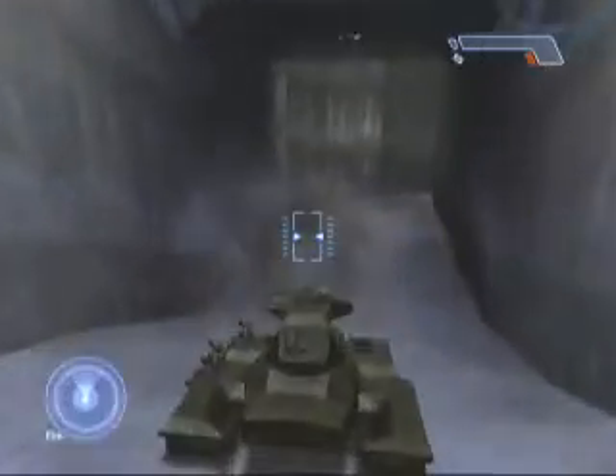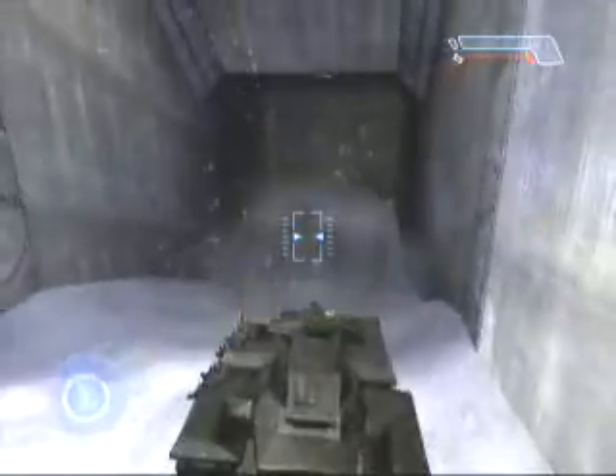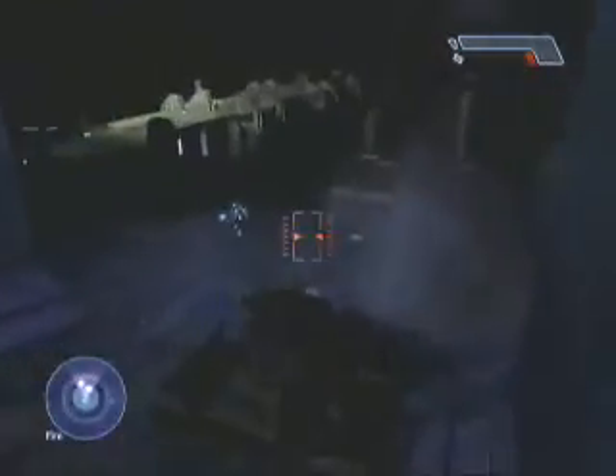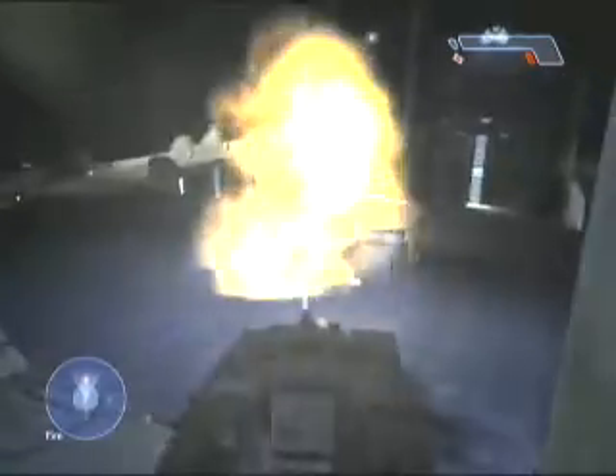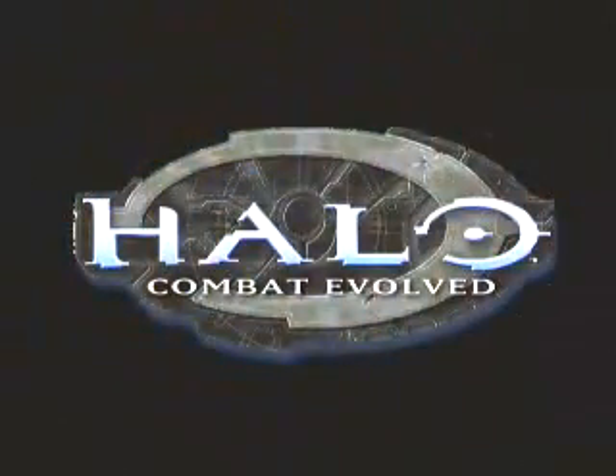One thing you didn't see there is that the giant turret also has a machine gun on it, so you can be safely cozied in your tank, and while you're waiting for the main shell to reload you can fire off the machine gun for additional covering fire. What you see right there is driving a tank inside of a huge structure — it's a massive, epic undertaking, and that's really Halo.